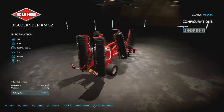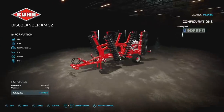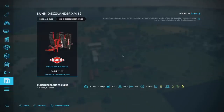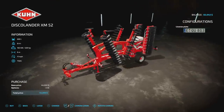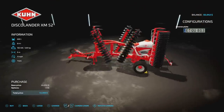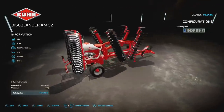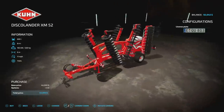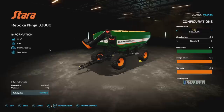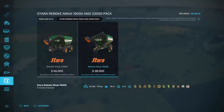Next is the K-Brand Discolander XM2 — it says disc harrow but it can also seed grass, cover crop, and canola. 600 liters of seed capacity, 8.4 tons, 220 horsepower required twin, six meters spread at 11 miles per hour. It's going to be 15 slots on consoles, which might put it out of reach for some players.